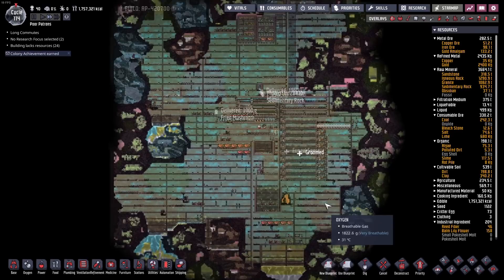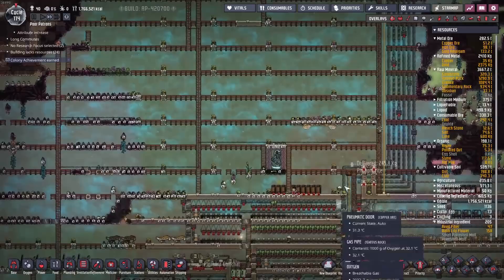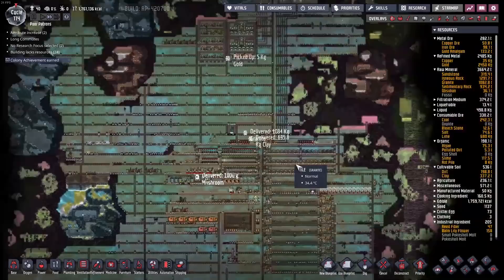We're back with more Oxygen Not Included. Today I've queued up a giant sweep — the game is already slowing down a bit, so queuing all of these as level-one sweep commands should hopefully help speed things up. I've stacked it all here; this is about as central as it's going to get. We're probably going to be exploring up or down — it doesn't matter, we'll find resources everywhere we go.